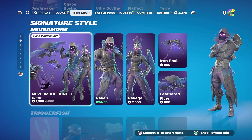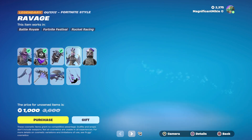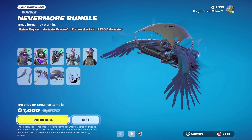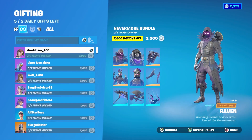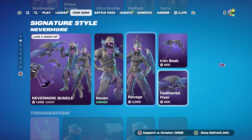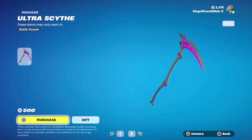The Nevermore bundle includes the Raven outfit, Ironcage back bling, Ravage outfit, Darkwing's back bling, Ironbeak pickaxe, and the Feathered Flyer glider for a total of 3,000, which is 2,600 off — separately, Raven and Ravage outfits are 2,000 each, Ironbeak pickaxe is 800, and Feathered Flyer glider is 800. The Jawbreaker outfit is 1,200. Chaos Scythe pickaxe for 800. Ultra Scythe pickaxe for 500.